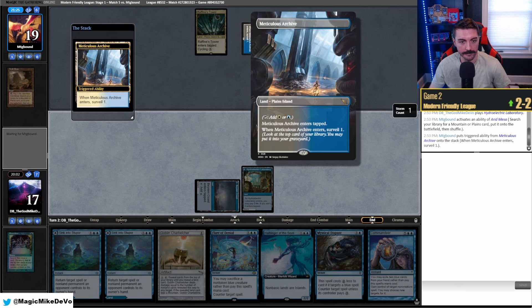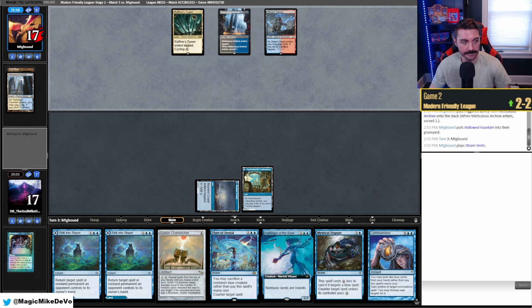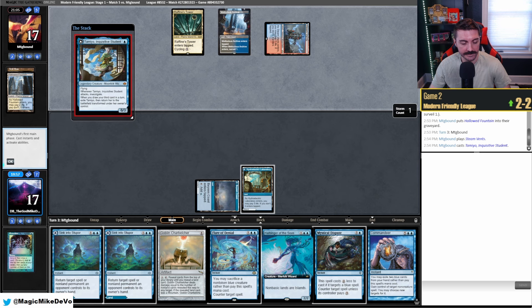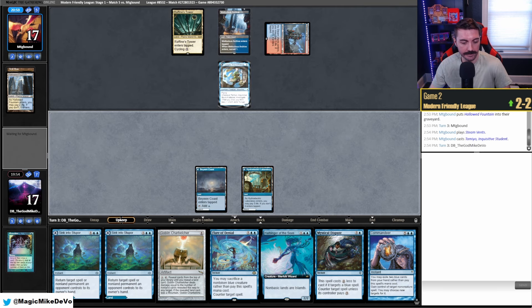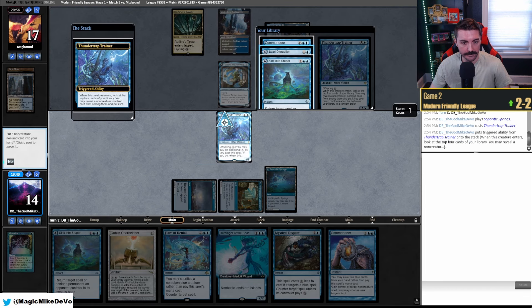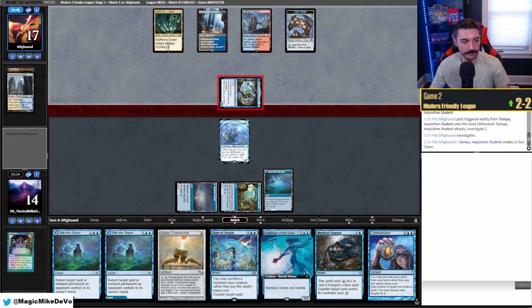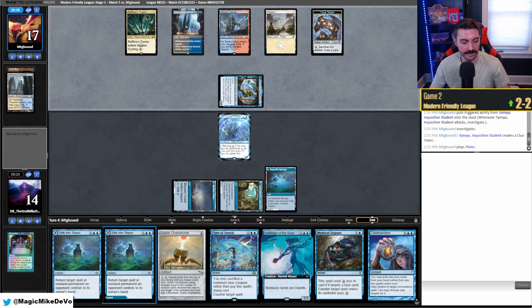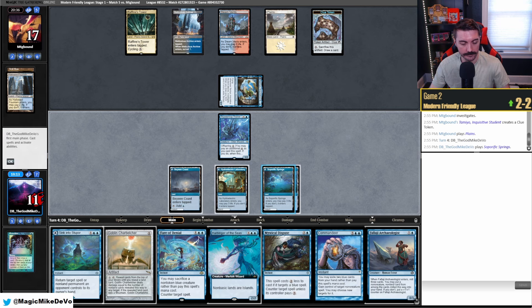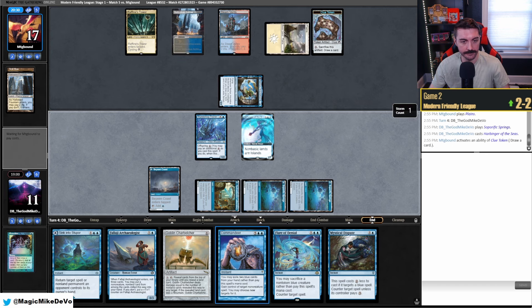They shock in Steam Vents. Teferi? Tamio — Tamio is fine. Maybe we should have forced the issue but Thundertrap is good. We cast that, hold up Dispute mana — obvious Dispute mana. We don't want another Commandeer — take another Sink and pass. We would love to slam this Harbinger next turn. They attack for three. Maybe they just play the One Ring. They play the One Ring here — we're going to Commandeer it. Oh, they don't do anything. They do have the Planeswalker. Falaji. We'll bolt that in, play Harbinger, that lands, and pass. Dispute up and two free spells. This makes it so our lands are less painful.